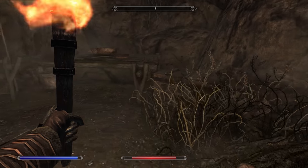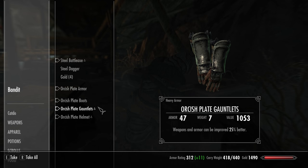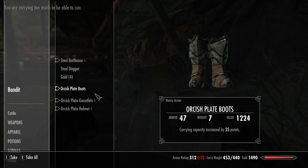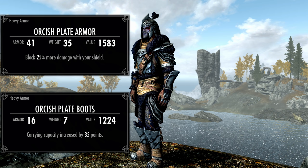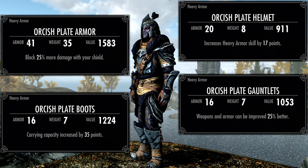The armor itself will be on the bandit that was outfitted particularly well. This four-piece set of Orcish Plate armor off the Blacksmith's Champion is fully enchanted: plus 25% block damage with shields on the armor, plus 35 carry capacity on the boots, plus 25% weapon and armor improvement on the gauntlets, and plus 17 heavy armor skill on the helmet. The gauntlets' weapon and armor improvement bonus is one of the very few pieces of gear offering that, so it's good to keep them handy.